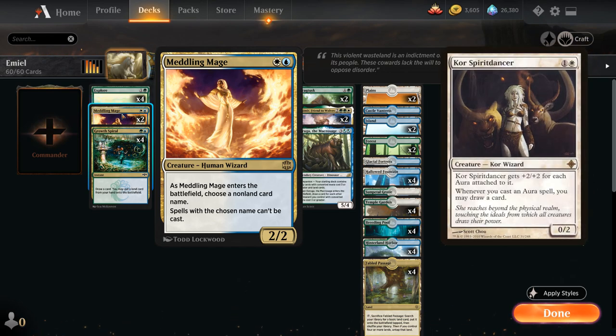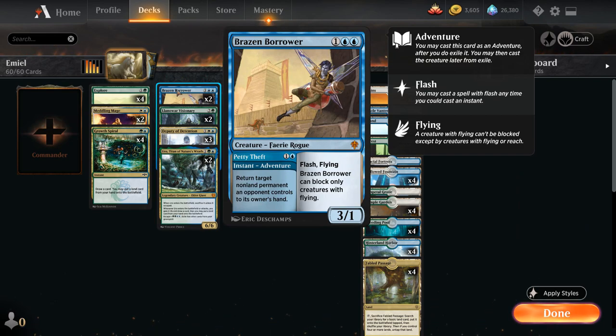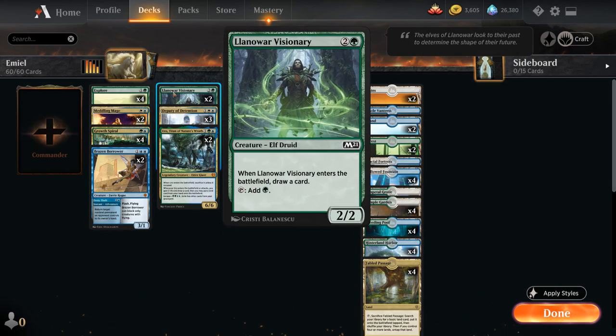At three mana we've got two copies of Brazen Borrower. First, we can use the Petty Theft adventure for two mana, returning a target non-land permanent an opponent controls to its owner's hand at instant speed. Then we also get a 3/1 flash flying fairy rogue that can only block creatures with flying, which also provides a nice body to draw an extra card with Keruga. We also have two copies of Llannowar Visionary — a 3-mana 2/2 elf druid that draws a card when it enters the battlefield, taps for green mana, and makes a nice blink target for Emil.